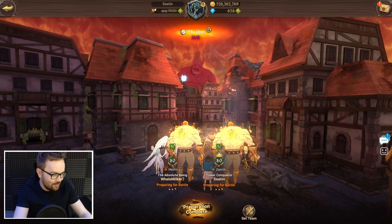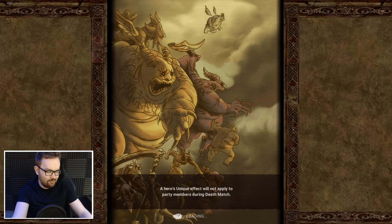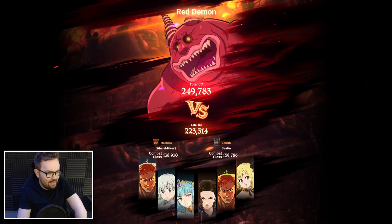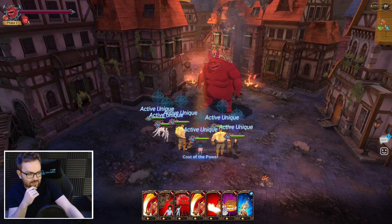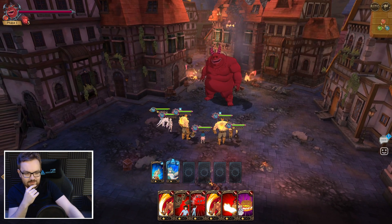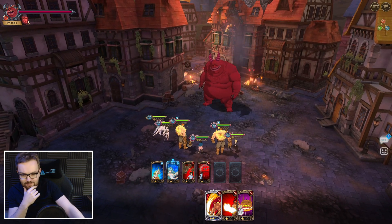Now the time has come for the big boy test — we're taking 11 into the hell version of the red demon. We've got Eastern support from the free-to-play account, Halloween Elaine on the main account, and we've got the One Escanor and 11 side by side to see how they perform. I still think the One is going to be doing a little bit better because his passive ramps him up, but I don't expect 11 to be too far behind.